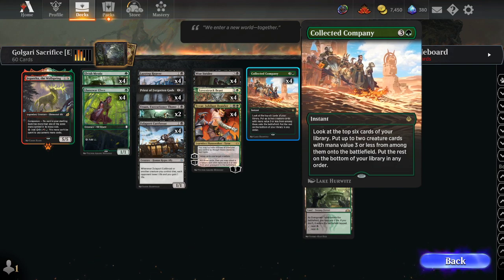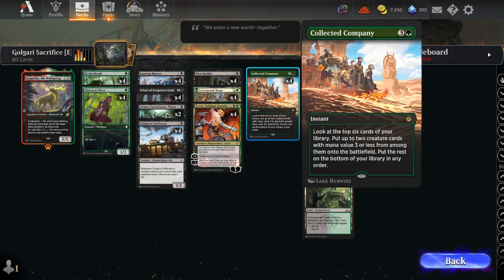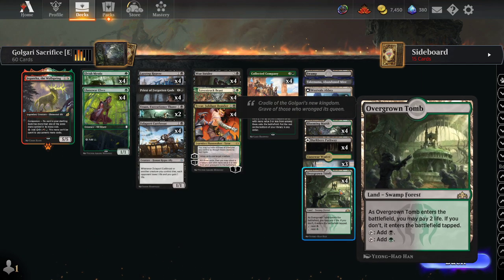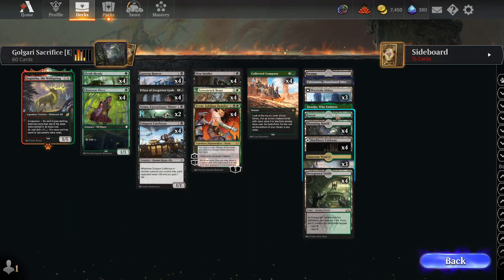Holding everything together we've got Collected Company at four mana — look at the top six, get two creatures with mana value three or less. For the mana base: three Westvale Abbey — though I'd recommend two; I've gone up to three just for the video to showcase it more — four Overgrown Tomb, three Llanowar, one Wastes, four Darkbore Pathway, four Blooming Marsh, a Forest, an Abyss, a Takenuma, and a Swamp.